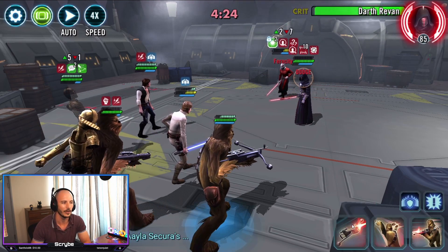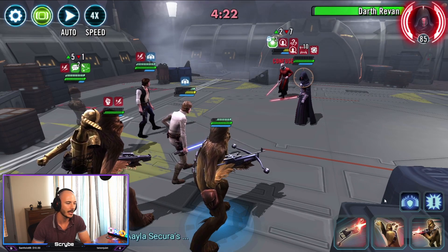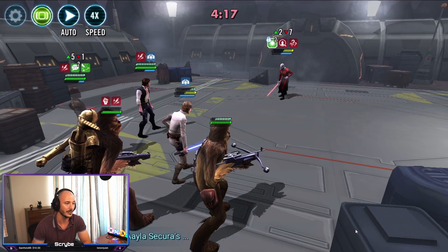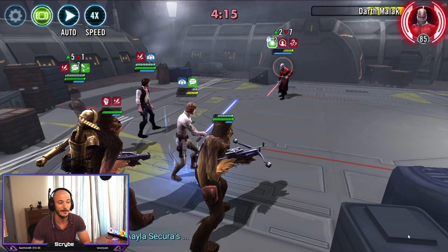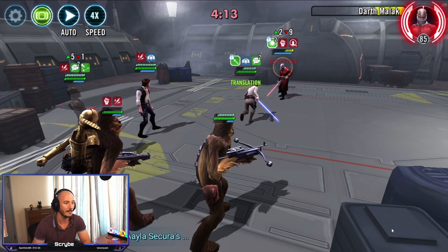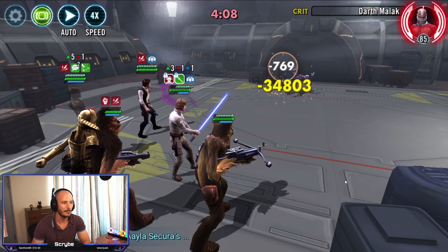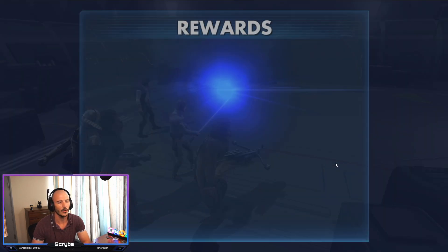I got very hairy here with CLS. Luckily for us, that blind caused the AOE to miss and that basic to miss — that blind saved our keister there, making sure we didn't lose our CLS at least. I was considering doing the stun, but they can't be stunned — they'll convert it to Ferocity. So just basic and he dies anyway. Managed to recover a bunch of hit points, reset the TM and we should be good. Not great on banners — 56. But it's a one shot.